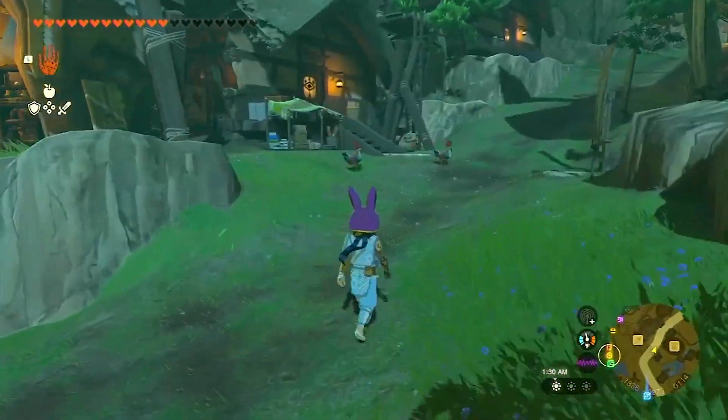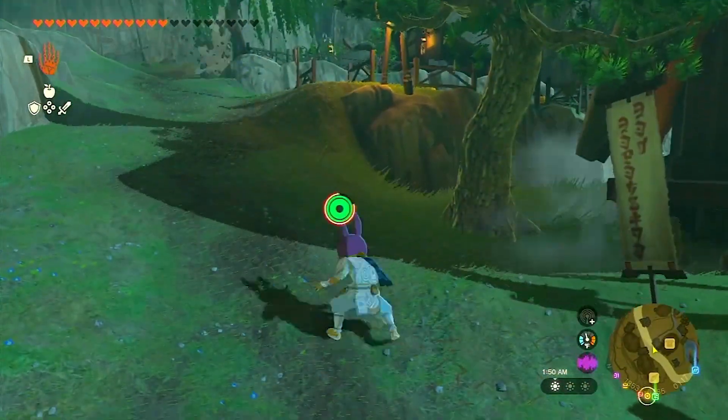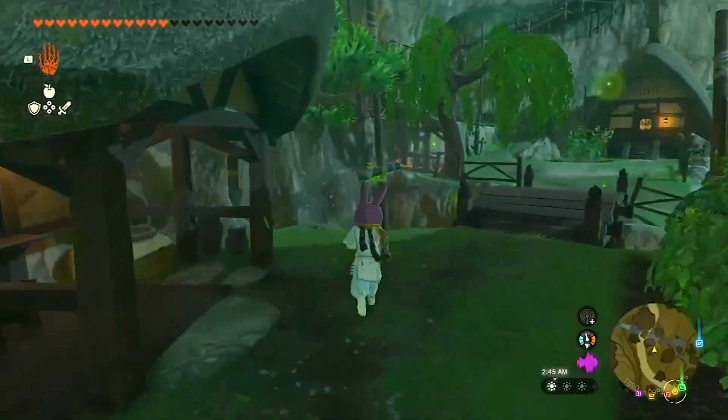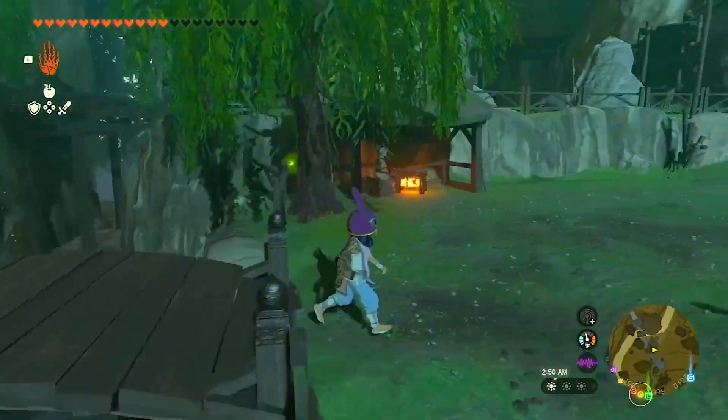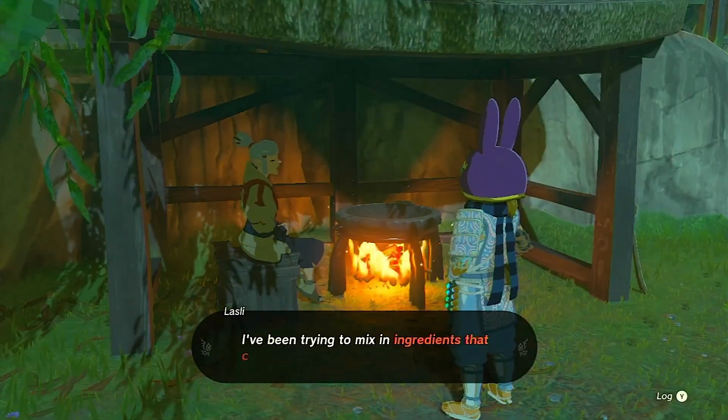Your next task is to find Clary's sister, Lasley, who can be found outside her grandmother's house. Follow the path past the pumpkin patch, take a right, and go all the way to the back of the area. Lasley will be sitting by a fire. Speak to her, and she'll tell you about her grandmother's condition.